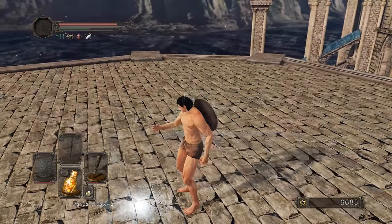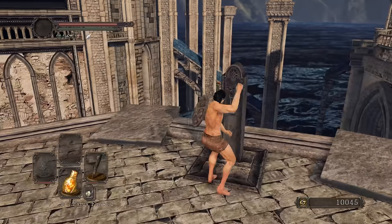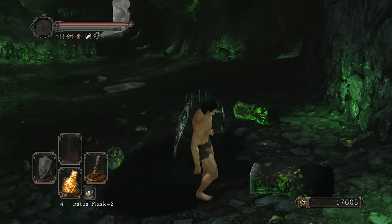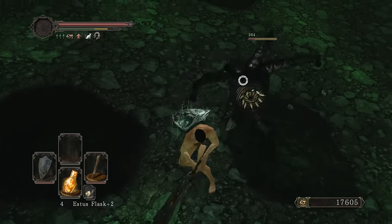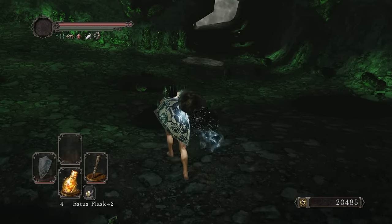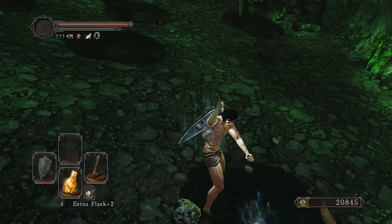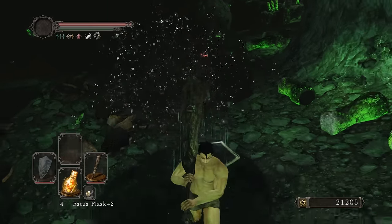We get a shield, a Petrified Dragon Bone - we don't need that, we just need the shield to boost item discovery. We'll come back for Ornifex later after we get the Smelter Hammer. A titanite chunk drops - beautiful. The chunks are more rare than large titanite shards. This R1/R2 combo just works so beautifully. Look at that - it gave me another titanite chunk!